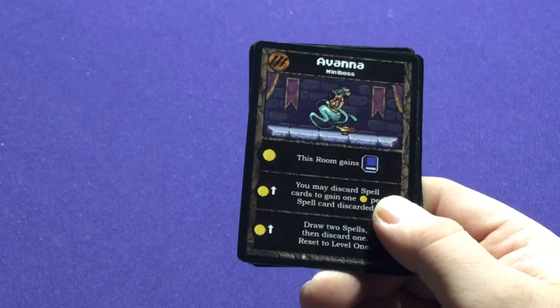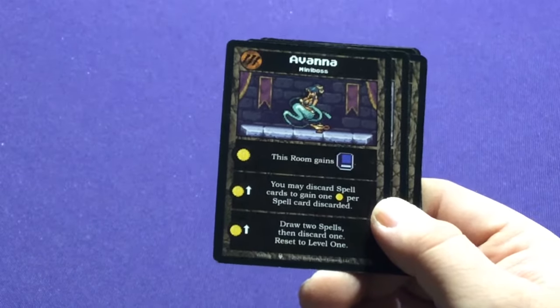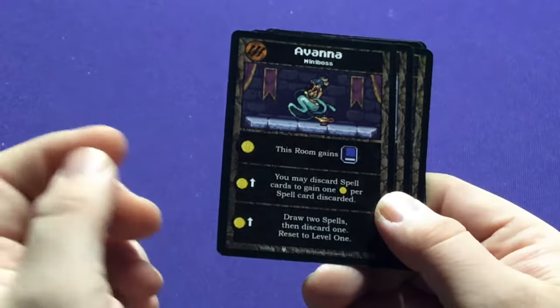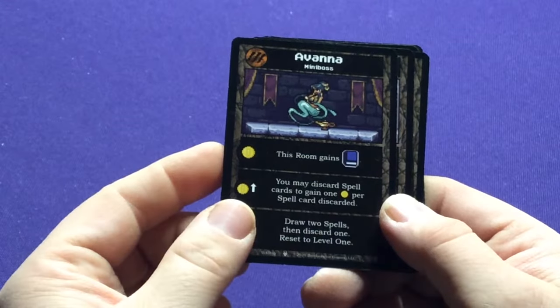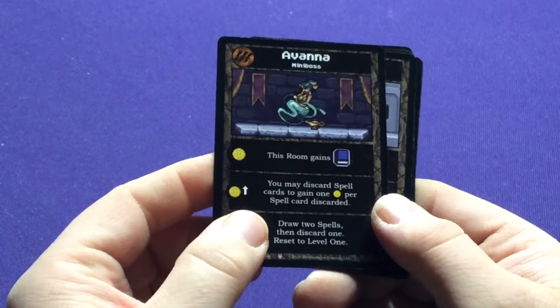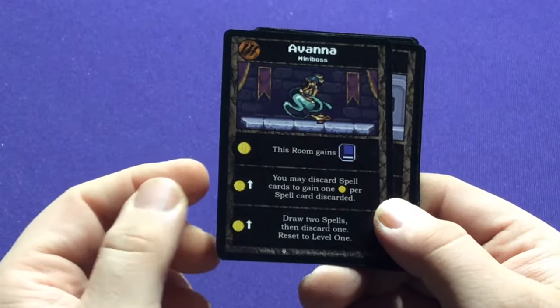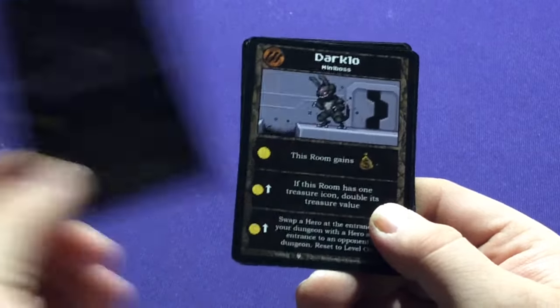Avana — another Ichabod-style miniboss with mage. You may discard one spell card to gain one money per spell card discarded. Discard two spell cards, draw two spell cards, then discard one spell card.